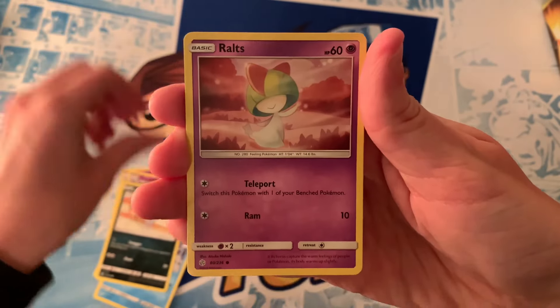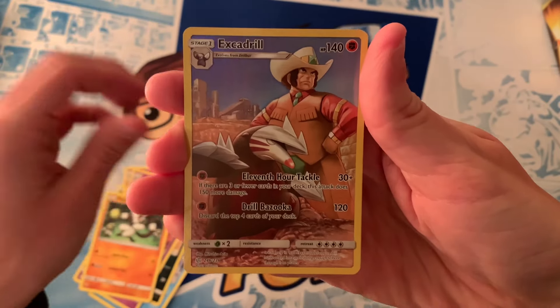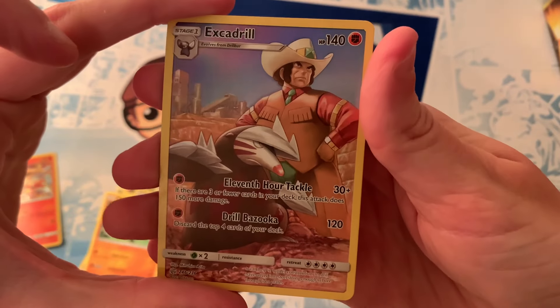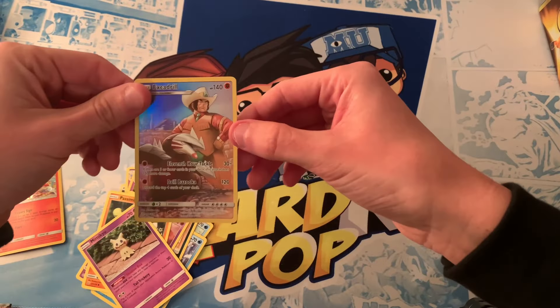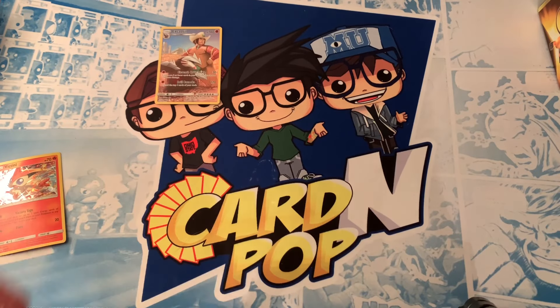An Alolan Meowth, Ralts, Simiseon, and an Excadrill Secret Rare to start off the pack — that's really awesome, I love this little Western dude. And a Mimikyu Rare. So we're going to leave the pulls on the table so you guys can look at them and let us know who wins.